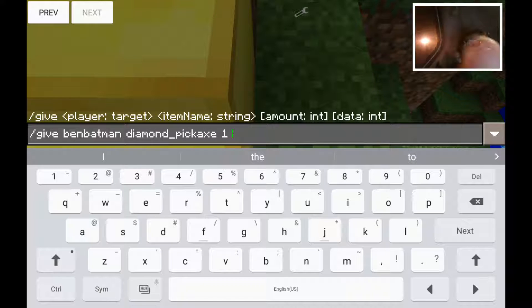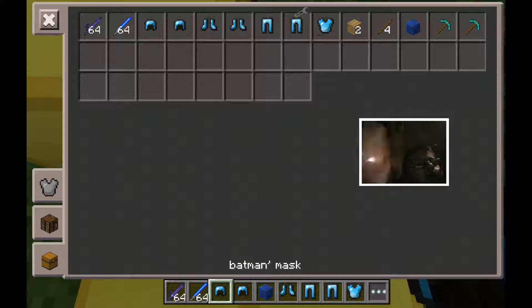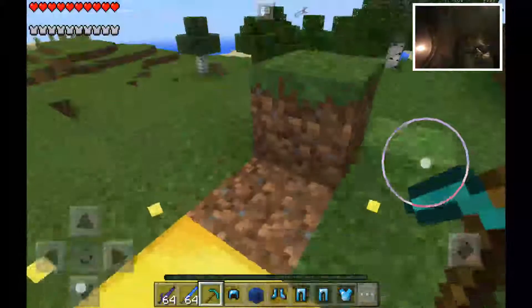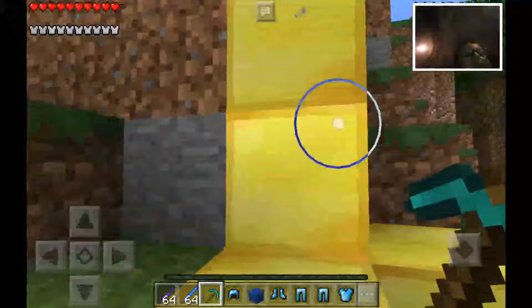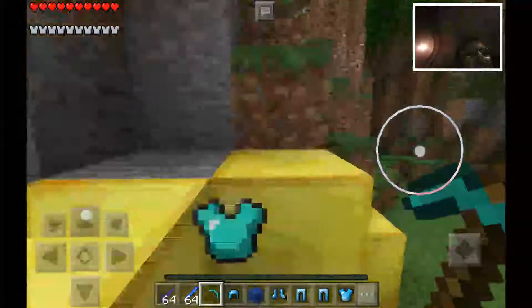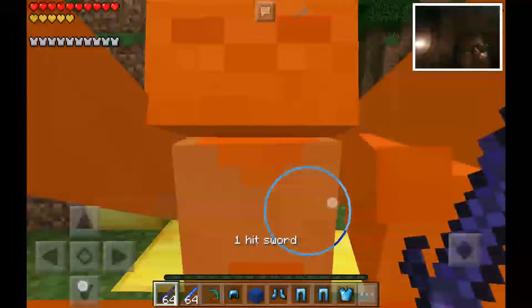Diamond axe. I think I got it. Yes, okay. So this should be a lucky block. Oh yeah, it is a lucky block. So lucky blocks forever. It says if you combine these lucky blocks in this mod it'll get crazy results. Oh yes, this is definitely Batman material. I know what to do. One hit. I believe I can do it.